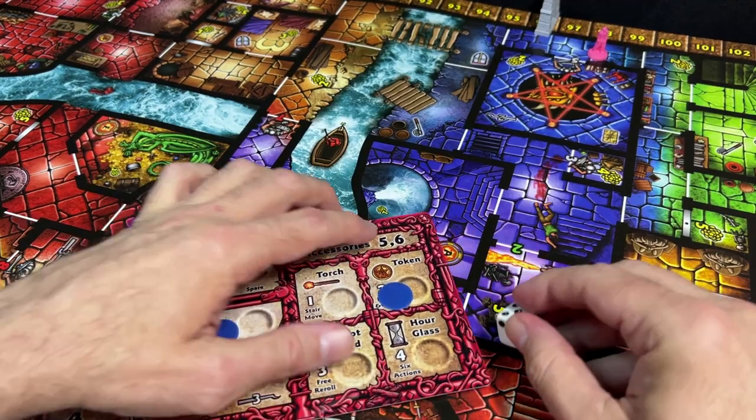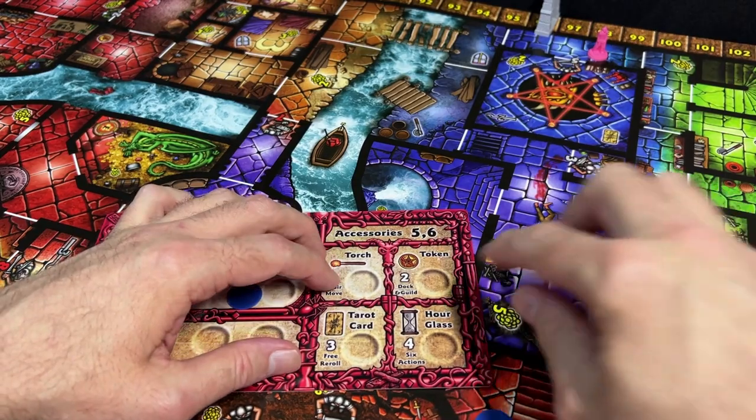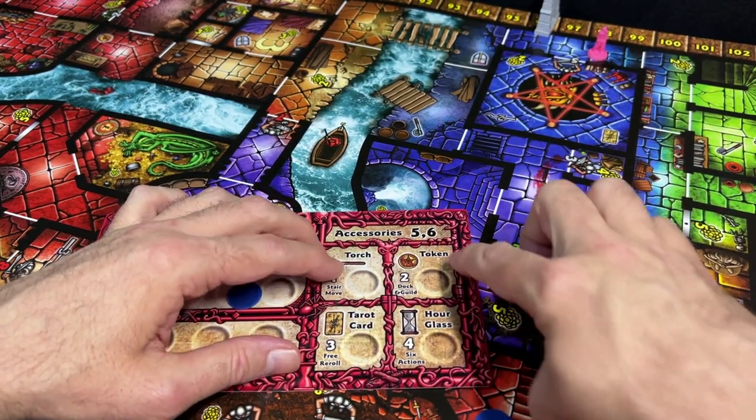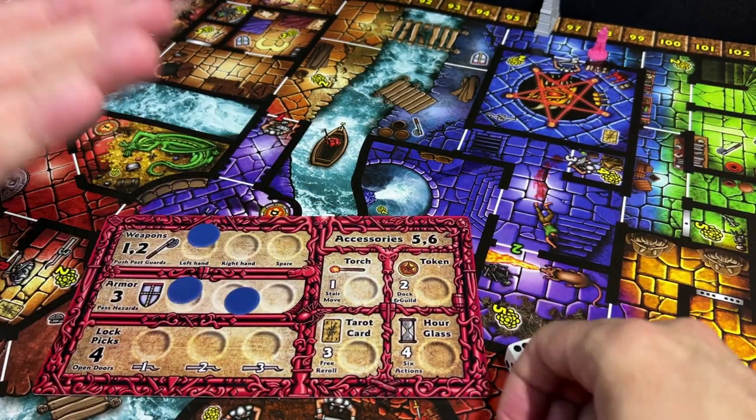If you roll a five or six on the random item table, you could get an accessory. Roll again: one through four gives the associated accessory, but a five or six again means you get nothing.